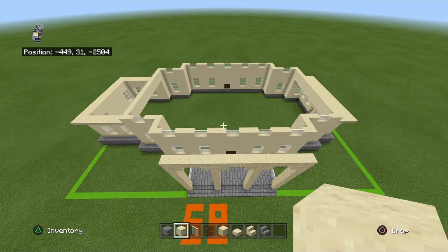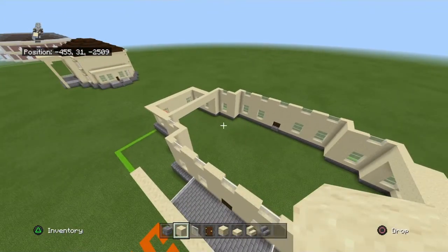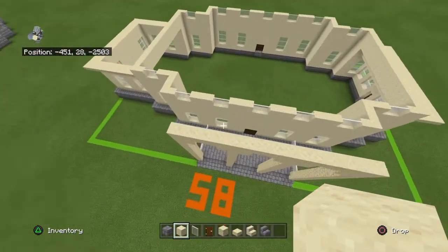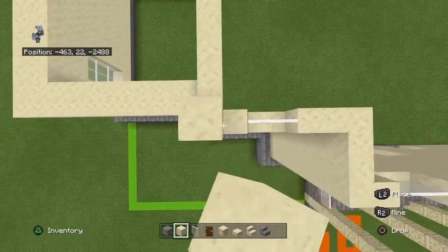Basically, the windows on the bottom are copied on the top, and where there's a door on the bottom there's a window on the top. The sides are blank — you can add windows on that side, but don't add windows on the other side because there's a roof there. Copy that entire row two more times.